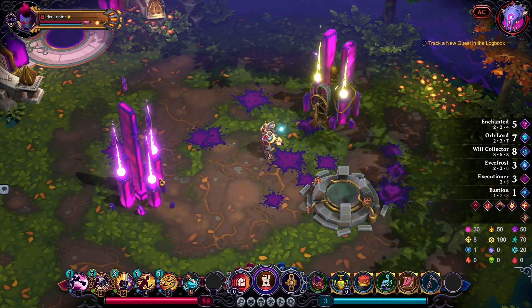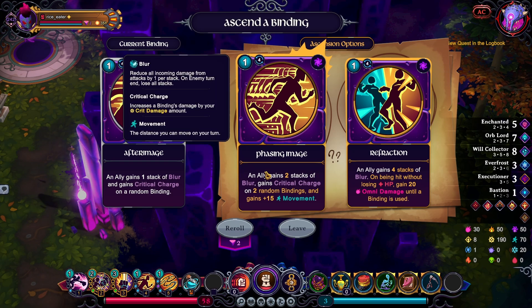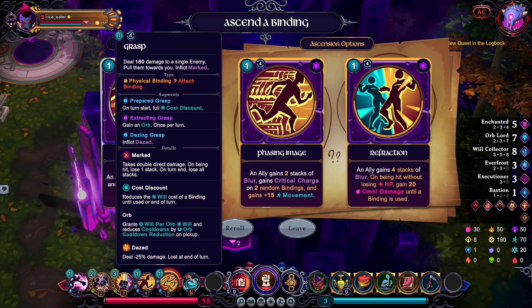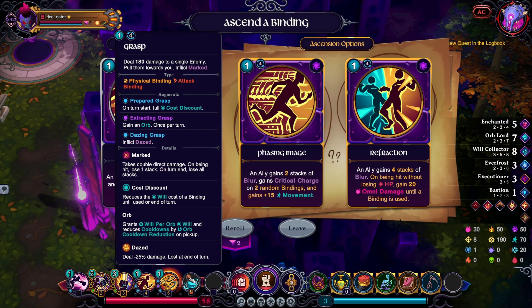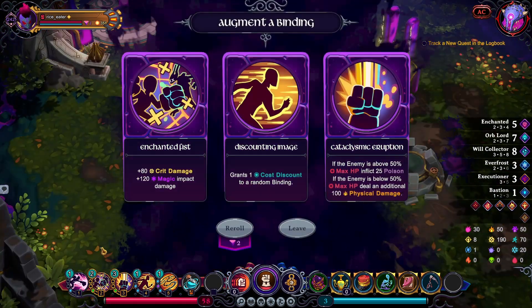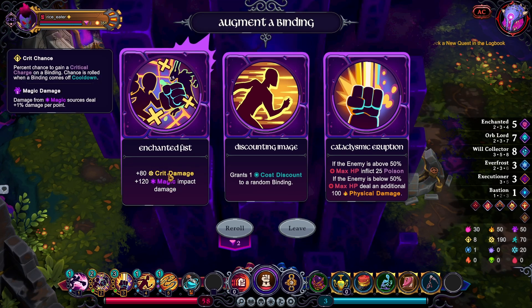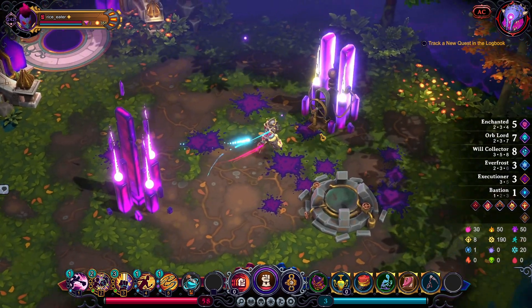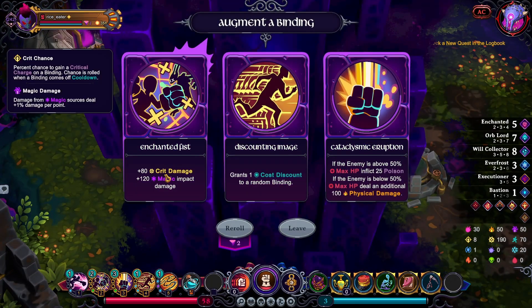Let's go take a look at the Binding Tuner. Well, I can kind of work with you. Phasing Image means I get crits on most of my attacks if I don't have Grasp up — which I'm gonna use Grasp immediately — so this is not so bad. Let me see what's here though. Random discount. There's the impact damage and crit damage. I'm gonna have crits on it probably — let's grab this and get the synergy going with this crit damage thing.